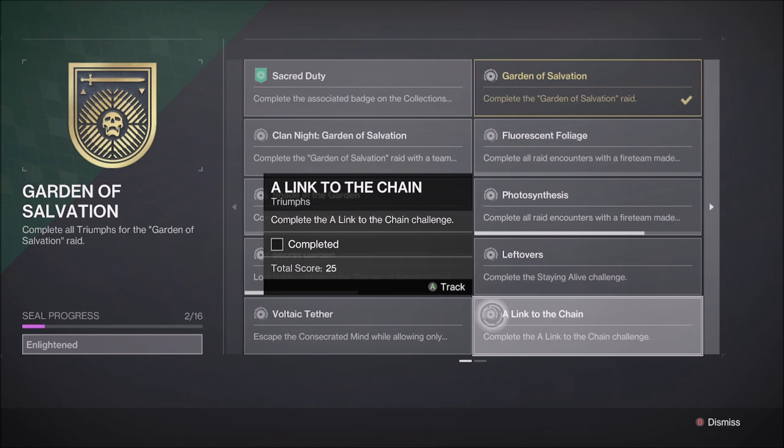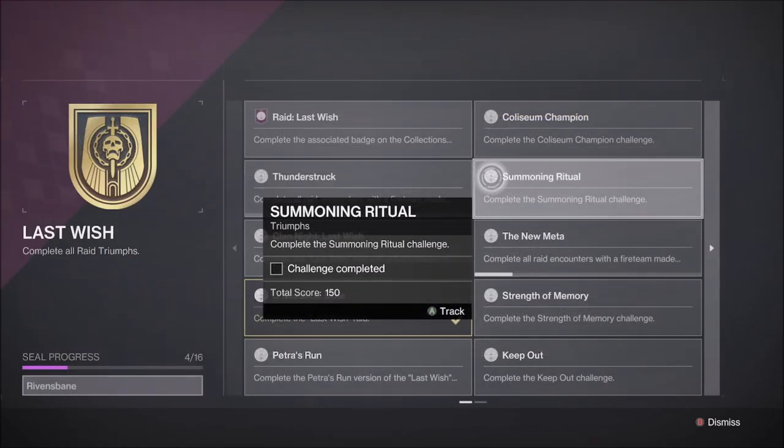A Link to the Chain is where all Guardians must receive the Enlightened buff at the same time. And the Last Wish Challenge this week is the first encounter, Kali, called Summoning Ritual — players must activate and cleanse all nine plates, then kill all nine Knights and Ogres before damaging Kali.